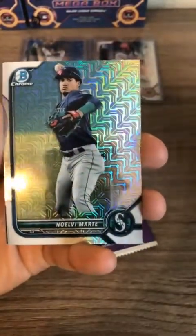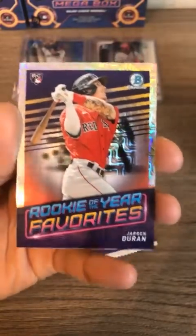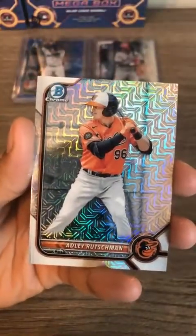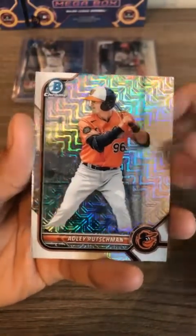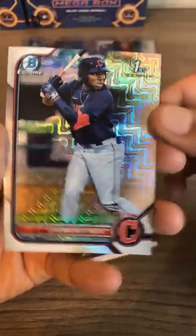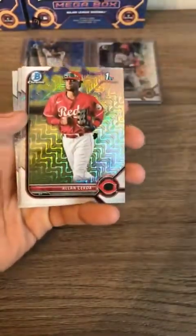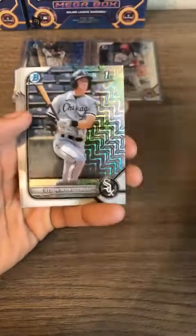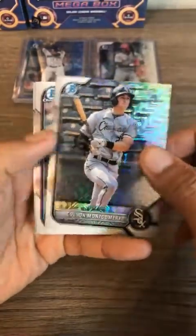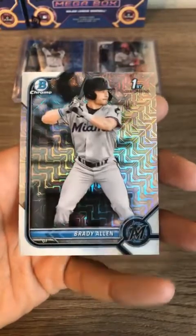Marty from the Seattle Mariners — he was involved in that Luis Castillo deal, trading a prospect for a pitcher. We'll see how that works out in the playoffs for the Mariners. Rookie of the Year favorites: Jarren Duran and Adley Rutschman, catcher for the Baltimore Orioles — nice prospect who came up and really changed the culture with the Orioles, going from losing to winning. Noel for the Cleveland Guardians. Bailey Chicago White Sox first Bowman, Cerda for the Reds, Colson Montgomery Chicago White Sox, Luke Waddell, all first Bowmans, and Brady Allen for the Mariners.